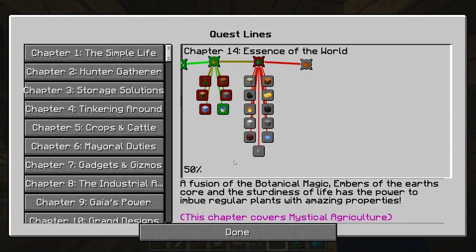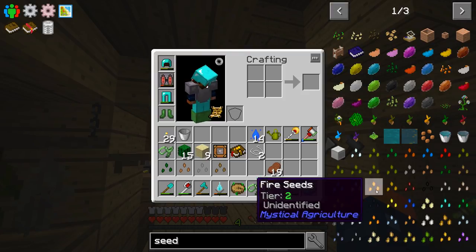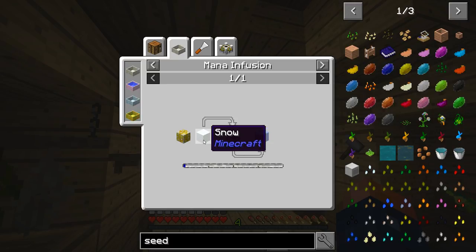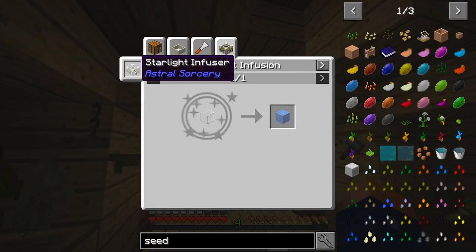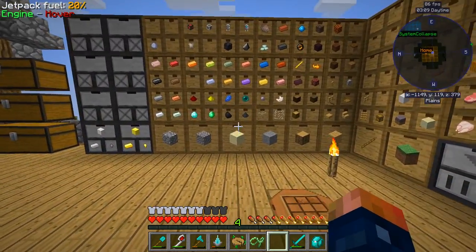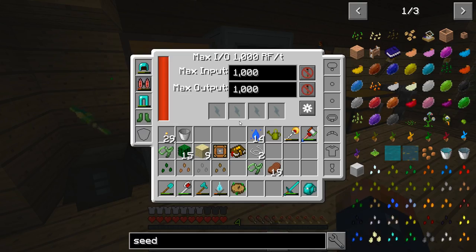We can get ice using a silk touch pick — that's one way. Snow inside of a mana pool is another way. Starlight infusion is another way, but we don't have access to the starlight infuser yet — that's later down the line. We could just go break some ice with a silk touch pickaxe. I actually lost my pickaxe along the way, so making a cheap iron pickaxe is not going to be that bad and we should be able to make ice fairly easily.